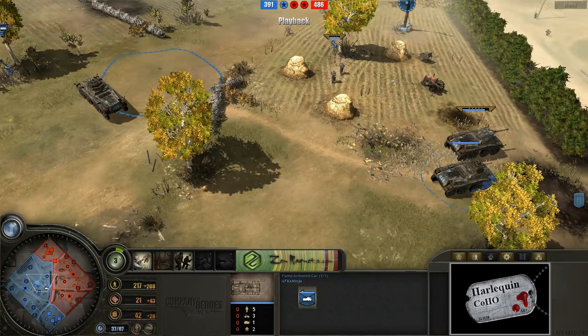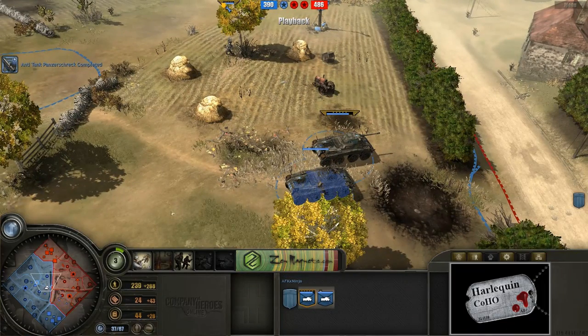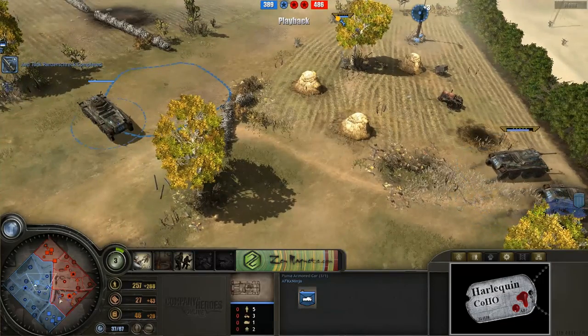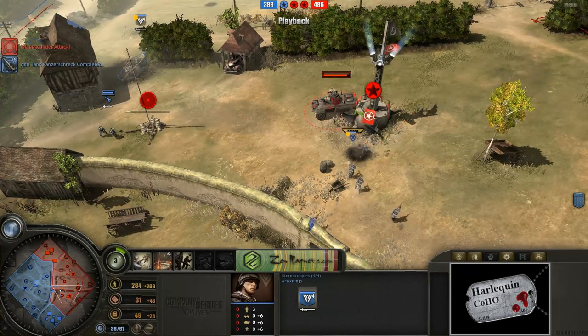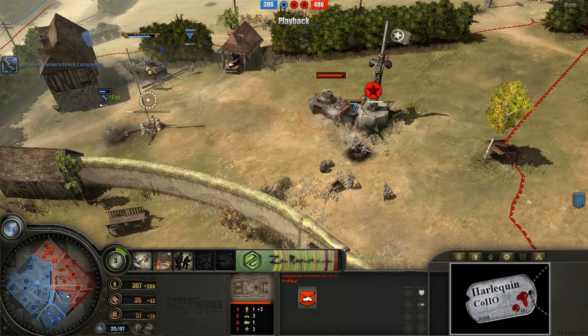Perhaps he realizes that there's a lot of units on the right-hand side of the map. Maybe we'll see an attack coming out of him. I think that in this kind of a situation it's usually not a bad idea to rush on in and do some damage to the base. But we'll have to see if that happens or not. We do have the Stormtroopers moving on out, nice and infiltrated. And the Venerable Vox doing their best against this Greyhound but not having a lot of luck.